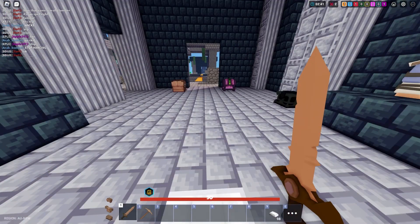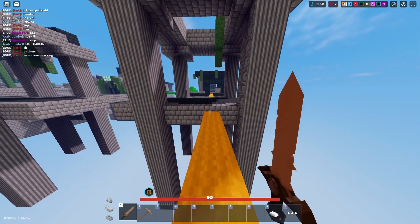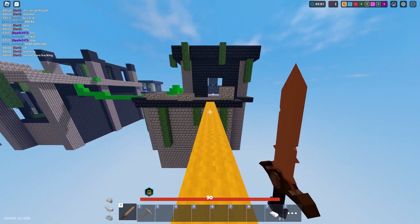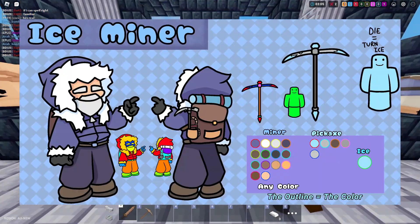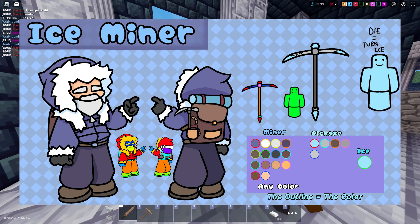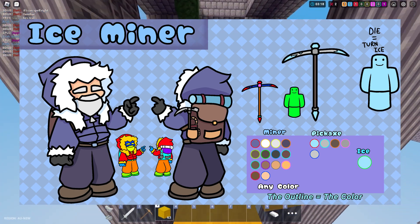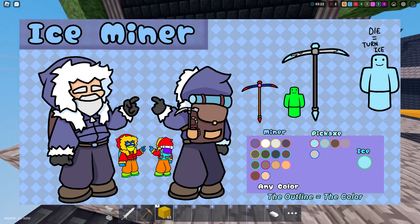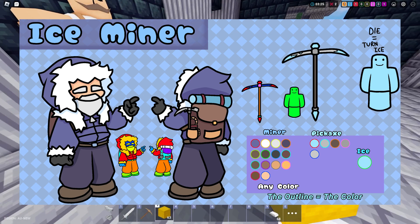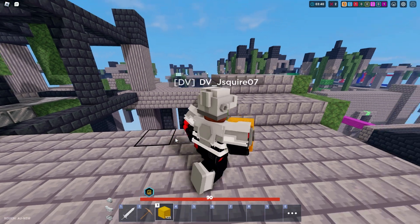I'm going to show the kit skins in order of my least favorite to my most favorite. The first one is probably my least favorite because it's very simple, but it's not too bad. We have Ice Miner — a big blue coat guy. Your pickaxe is different, it's like an ice pickaxe, and you also turn into ice when you die. It's a really cool idea.